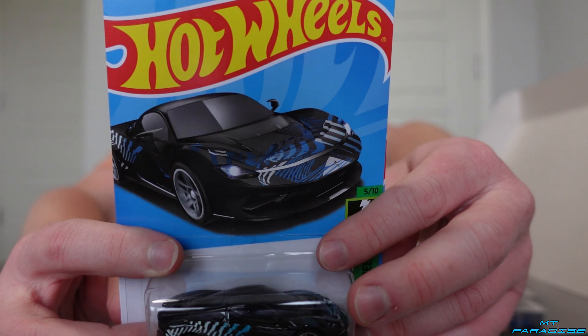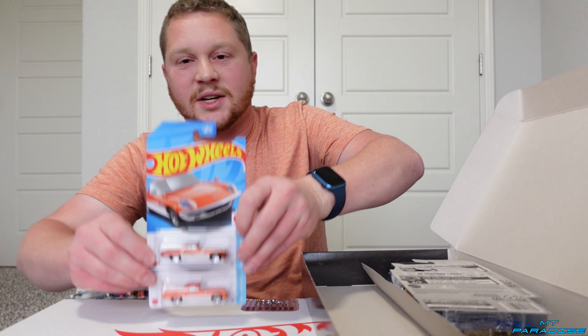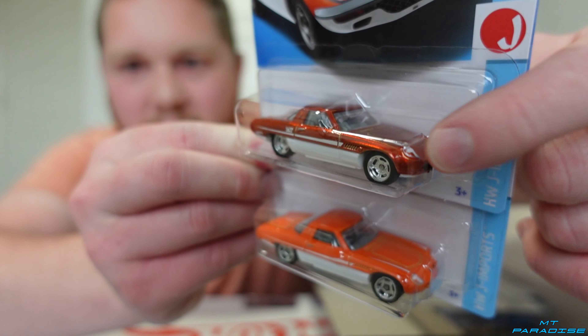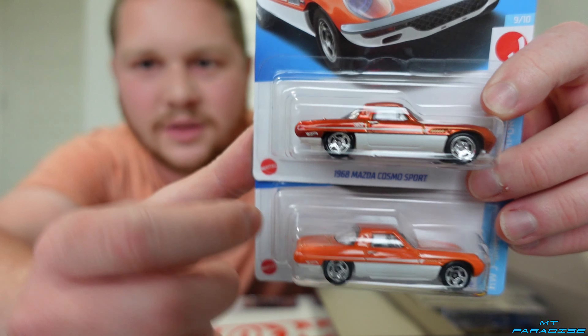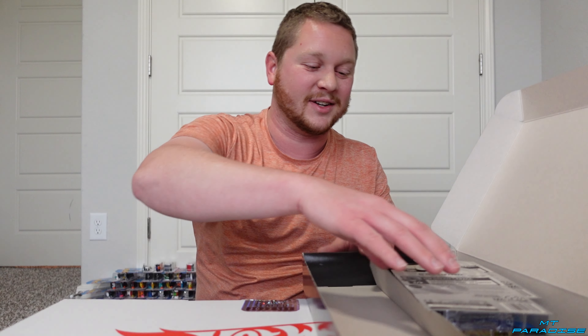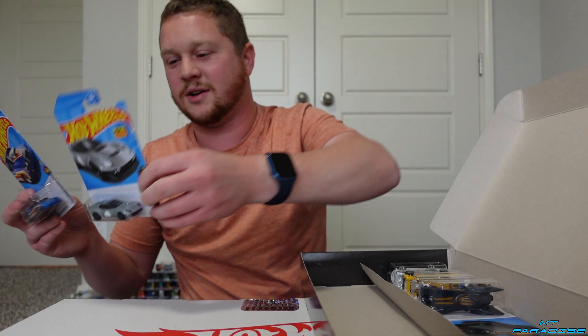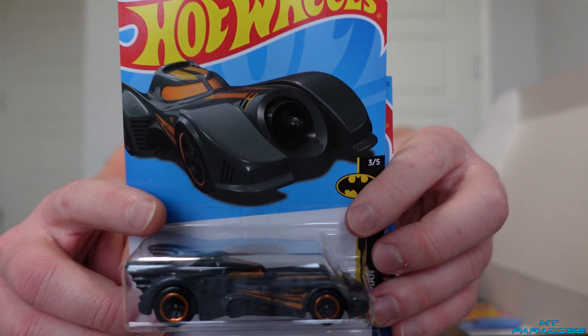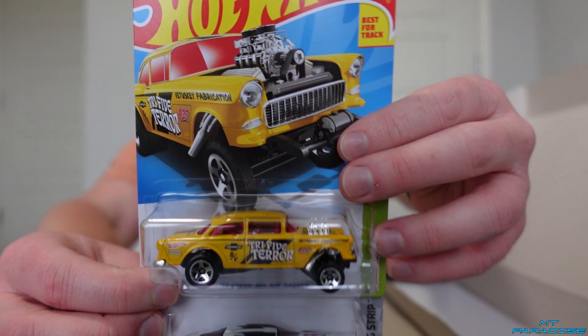They got the regular version. We got the Automobili Pininfarina Batista — that color livery on it looks amazing. And there's the regular version of the Mazda Cosmo Sport. Let me put the two side by side so you guys can see the difference. You can see the regular versus the Super — the fancier paint, the fancier rims, rubber tires. That's the difference. And you can see the little treasure hunt logo right there, and then obviously nothing on the regular one. We got the Ford Thunderbird Pro Stock and the Batmobile, Ice Shredder, 55 Chevy Bel Air Gasser, and the Copo Camaro SS.